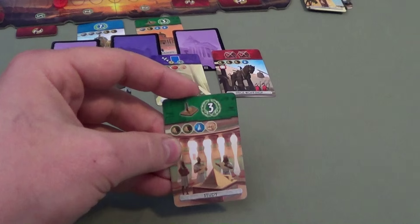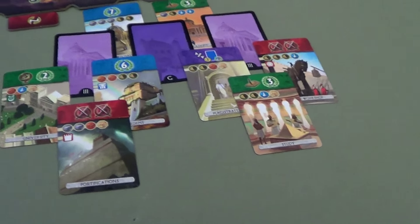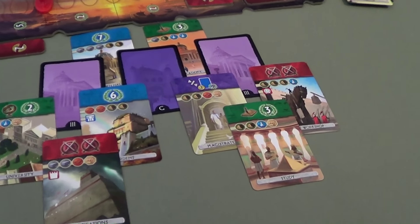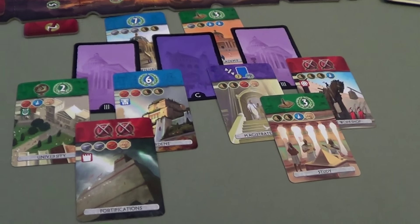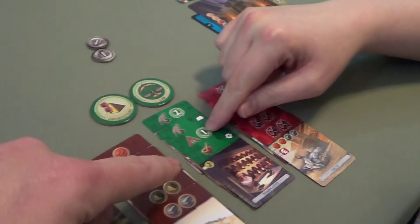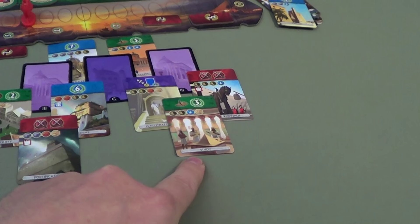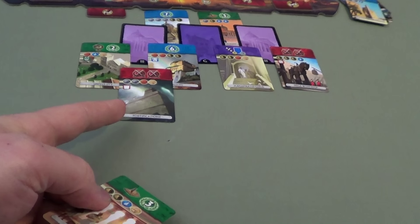Tim: This card should have flipped — now it's back to me just having to hate-take stuff. I can't let Carmen take that science because that will be it — there's no way around it. She's going to be able to build this wonder on her next turn no doubt. So I have to get rid of this science card just to prevent her from winning science. I really don't even have a choice.